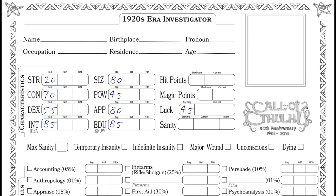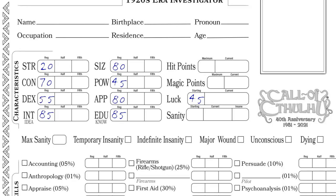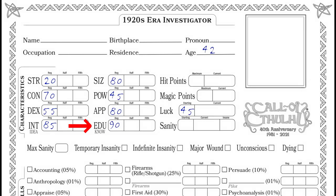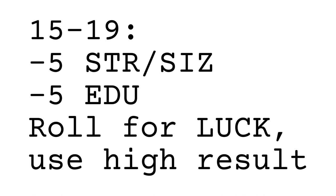Step 3: Pick an Age. You get to set your own age, but be aware that your age affects your characteristic stats. Some ages allow you to make an improvement check to your Education score. To make an improvement check, you roll a d100; if you roll above your Education score, roll a d10 and add that many points to your Education. If you choose age 15 to 19, subtract 5 points between your Strength and Size stats, subtract 5 points from Education, and then make a new roll for Luck — if it's higher than what you've already rolled, keep the higher of the two.